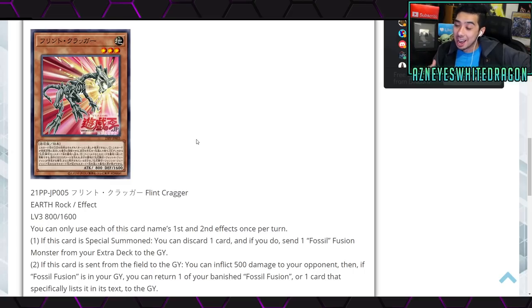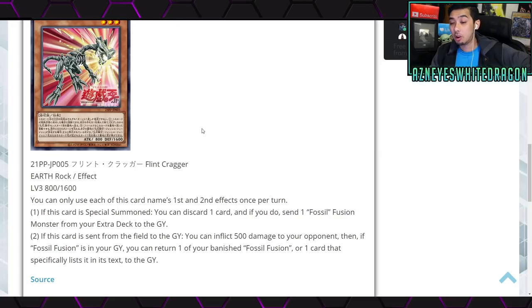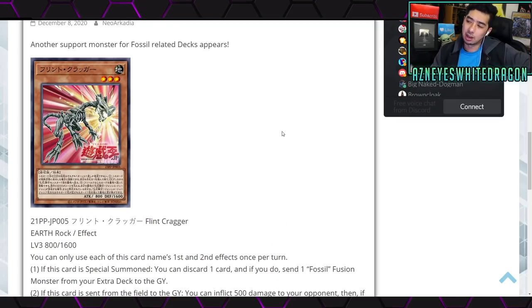Next we have Flint Cragger — an Earth Rock effect monster, Level 3, with 800 attack and 1600 defense. Each of its first and second effects can only be used once per turn. If this card is normal summoned, you can discard one card to send a Fossil Fusion monster from your extra deck to the graveyard — that's really good. If this card is sent from the field to the graveyard, you deal 500 damage to your opponent, then if Fossil Fusion is in your graveyard, add one banished Fossil Fusion or one listed in the text to your graveyard. I like this card overall for the archetype.